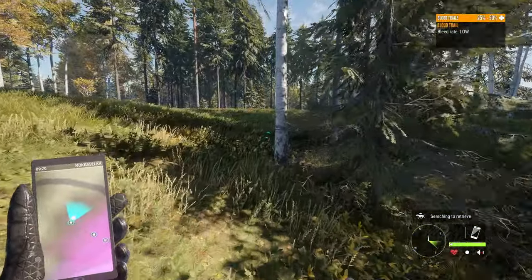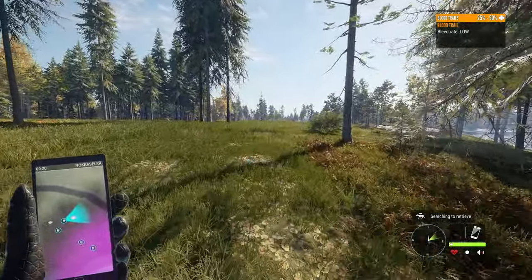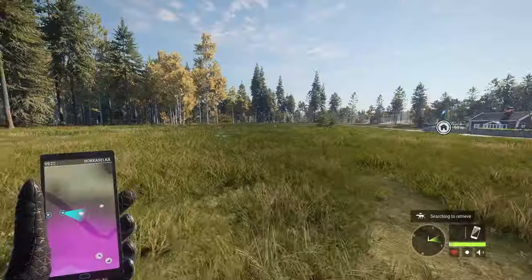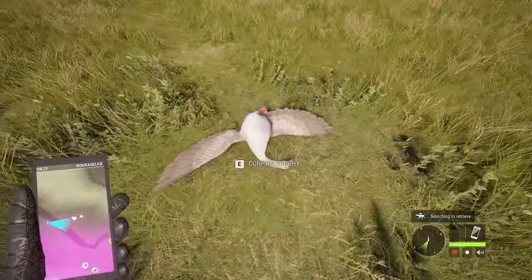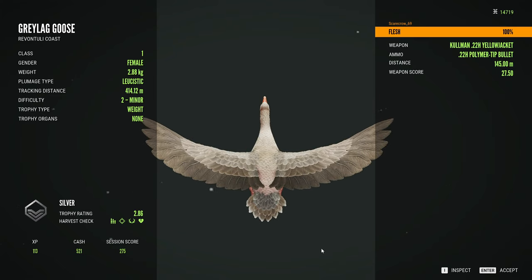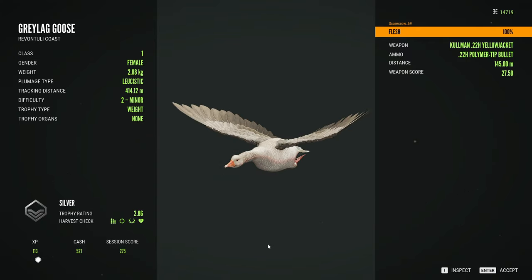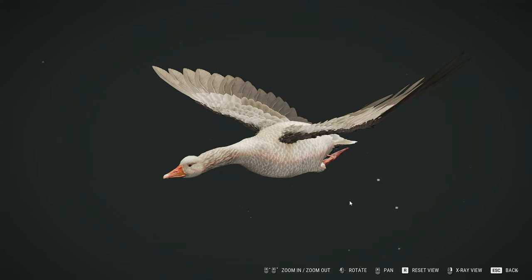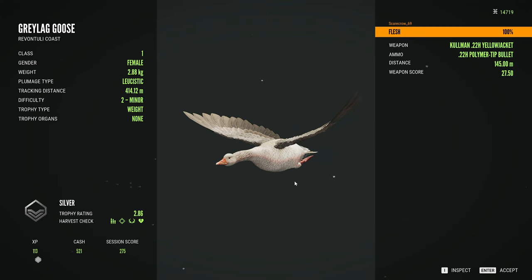It's very unfortunate that we ended up losing that diamond, but we did make up for it by getting this beauty of a goose. Let's just hope we can actually track it down. 25 to 50% health — we should be able to find it very shortly. Our dog just ran right past it — it's okay, we got it. That is a beauty. It's a leucistic Greylag goose — that is a first for me. I believe I got a leucistic Bean Goose in Revontuli Early Access a long time ago, but I don't think I've ever got a leucistic Greylag. That is beautiful. That is probably the coolest rare goose I've seen to date.